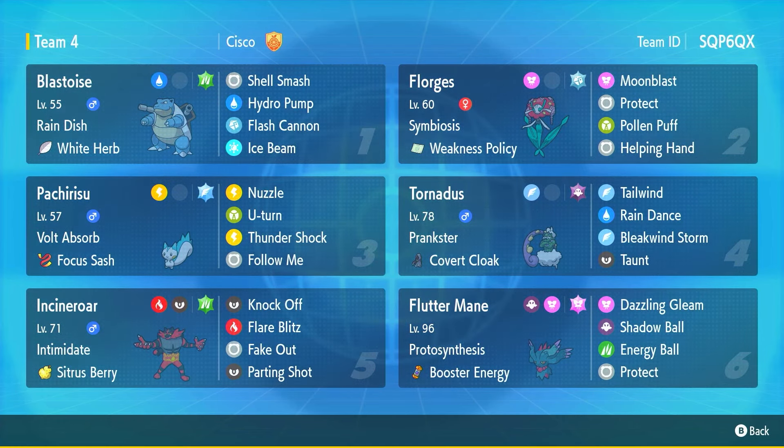Finally we've got Incineroar to do Incineroar things, and Flutter Mane to help close out games — because realistically the only one doing major damage here is Blastoise. It's a very gimmicky and hard concept to set up, but it sounds dope on paper. If you're enjoying this video, please leave a like and subscribe to the channel — it really helps me out. Now let's get along with this Blastoise and Florges team and try to get some wins.